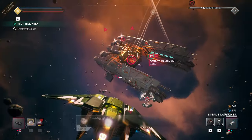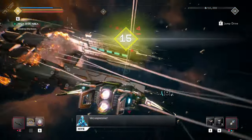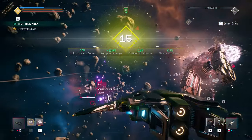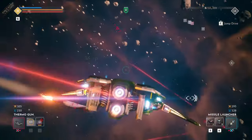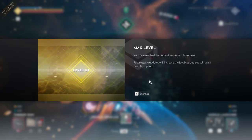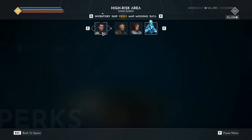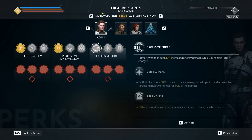The level cap has been raised to 15, which opens the doors for unlocking higher-tier equipment with more unique modifiers, and also new player perks. If you find yourself with maximum shields more often than not, Excessive Force will provide a straight damage increase so long as you keep those shields fully charged. Crit Happens rolls the dice by granting a chance your critical hits become splash damage. And finally, Relentless gives a straight bonus to weapon energy capacity, letting them fire for longer durations, simply by installing warfare-specific devices.